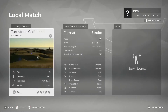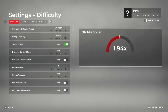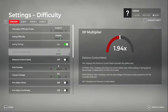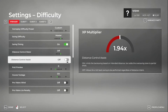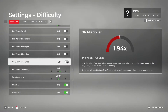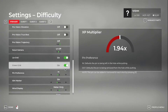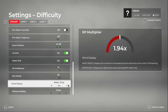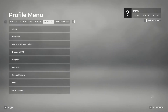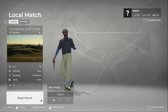Let's make sure our golfer is set up. We're at master settings — distance control off, assists off, meter only. All right, we're in the master settings and we're going to get this one started. We're excited to play a new course.